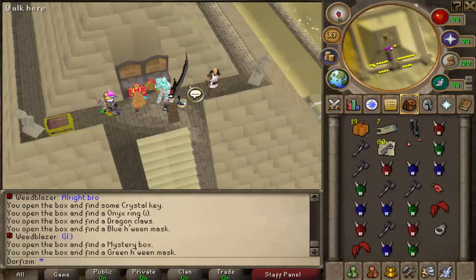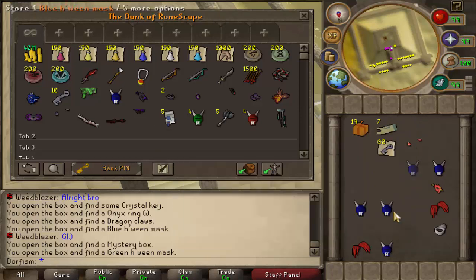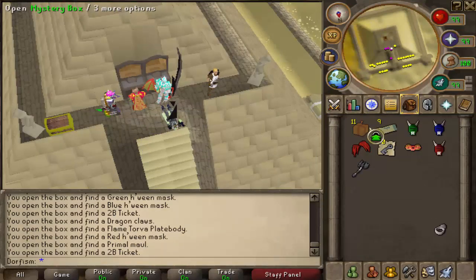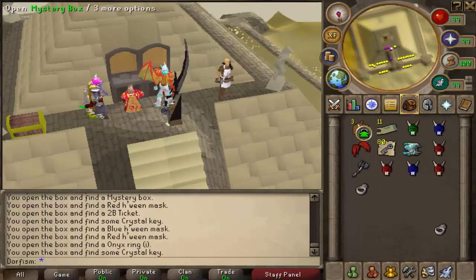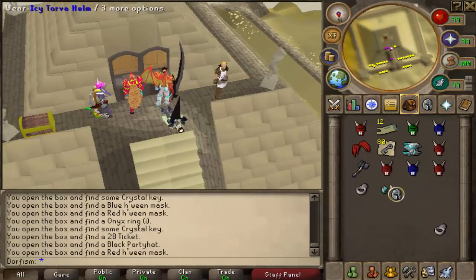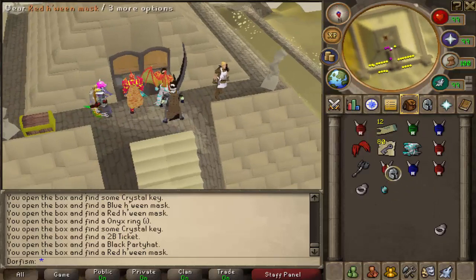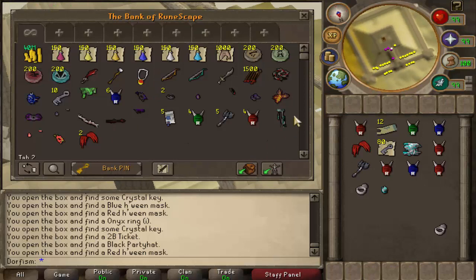Not me because I'm already maxed, but a normal player would find it very useful for doing normal skills and whatnot. Let's open up the rest of them. We're going to get a lot more masks. Torva plate body — we might actually get the full set from this. Another double XP ring, and then a black party hat mask. That's pretty pog champ. Let's put all these things away.